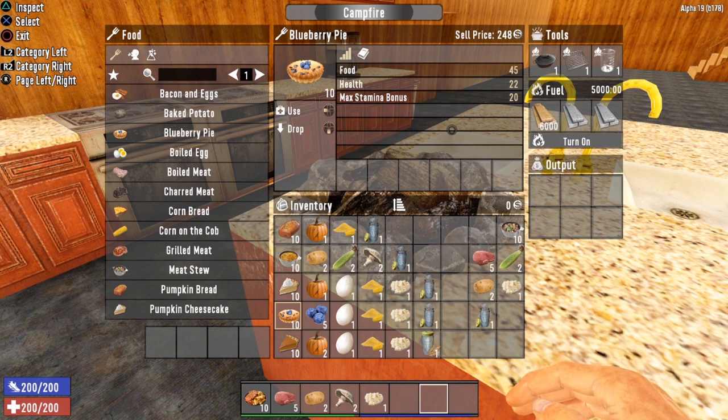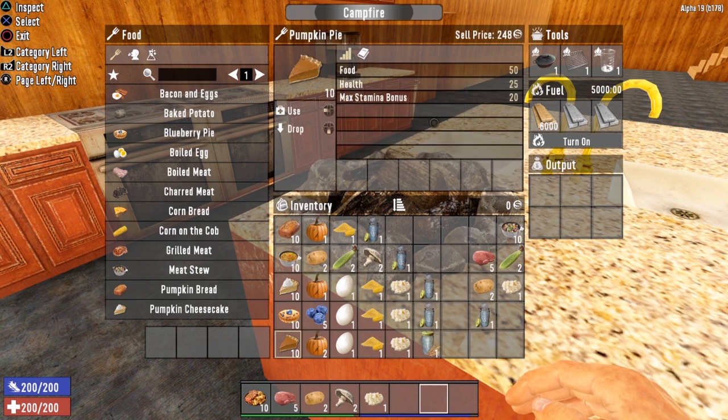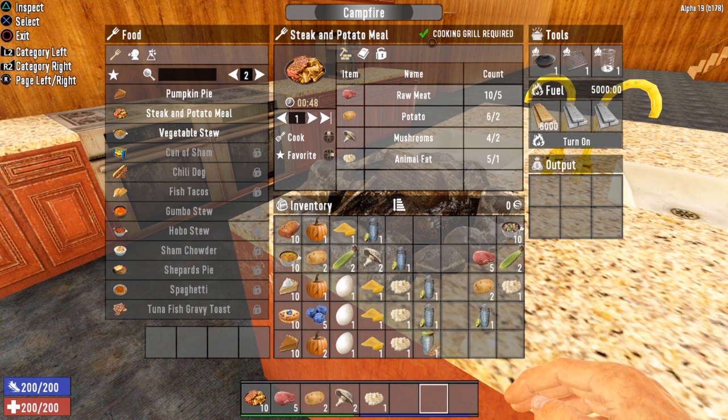Blueberry Pie gives you 45 food, 22 health, and a max stamina bonus of 20. You need a cooking pot, five blueberries, one egg, one cornmeal, one animal fat, and one boiled water. Pumpkin Pie gives you 50 food, 25 health, and a max stamina bonus of 20; it requires a cooking pot, two pumpkins, one egg, one cornmeal, one animal fat, and one boiled water. Steak and Potato Meal also gives 50 food, 25 health, and a max stamina bonus of 20, requiring a cooking grill, five raw meat, two potatoes, two mushrooms, and one animal fat.